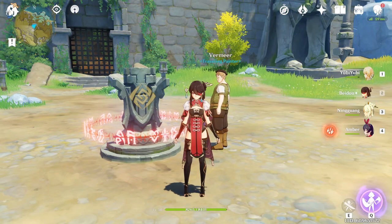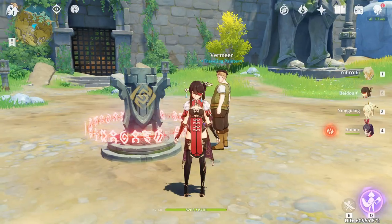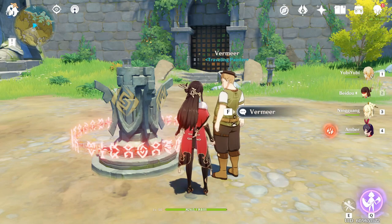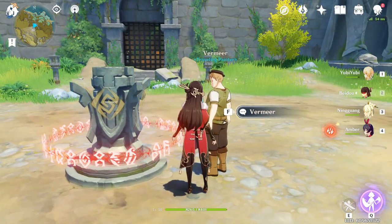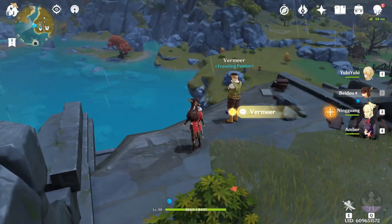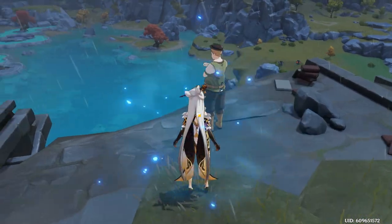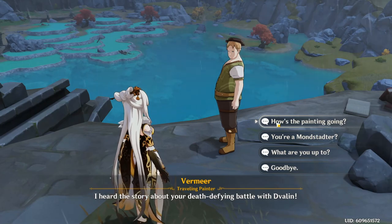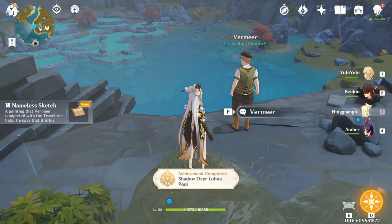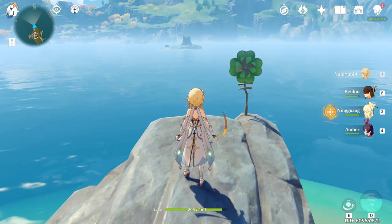Moving on to the hidden achievements in Liyue — go to the Luhua Pool and there's going to be a side quest where you talk to this Vermir guy and find his painting tools. Finish the quest and he's going to disappear from that spot, then move to a new location. Once you talk to him at the new location, boom — a hidden achievement.